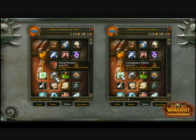There you can see Penny Pinscher, which reduces the cost of all repairs. We've got one over there called Everybody's Friend, which removes the reagent requirement for all raid-wide buff spells.